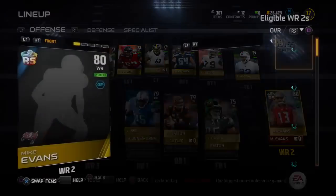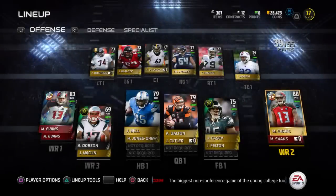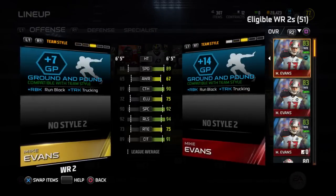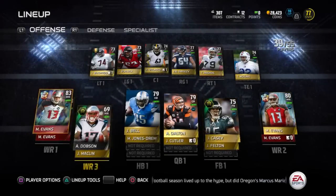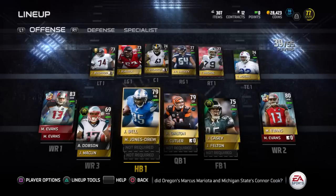Next, in your WR2 slot, you actually want to have one of those cards that you need to combine, but what you want to do is use a third one and put that into your WR2 slot. He has plus seven just standalone, so those two already give you a plus 21 GP boost. That's really going to help you get close.